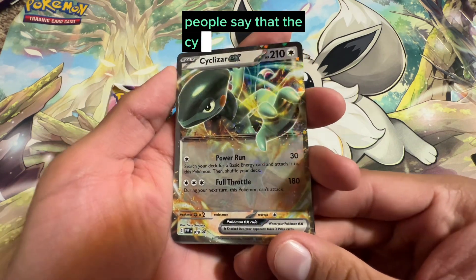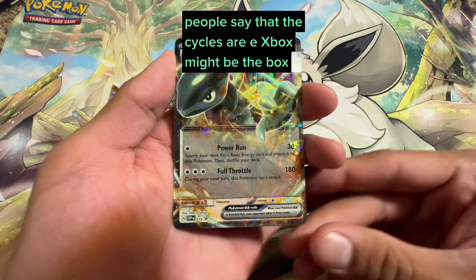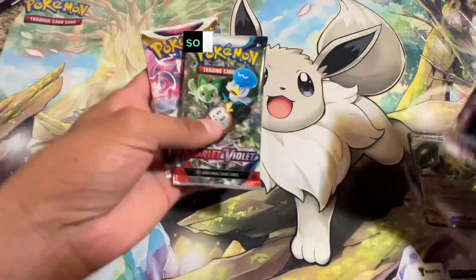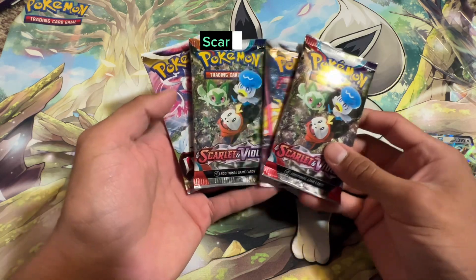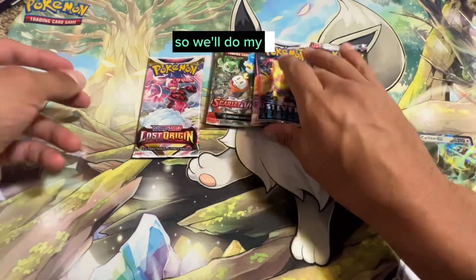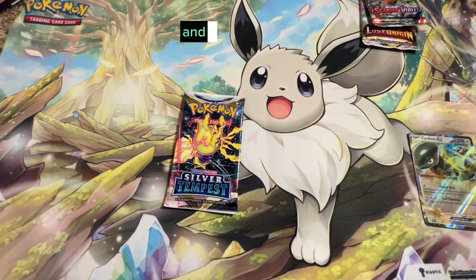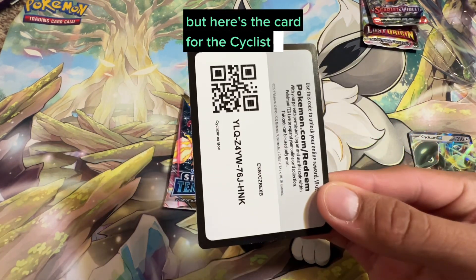People say the Cyclozar EX box might be a deck you want to get, but I'm not that good at building decks yet. You get four packs: Silver Tempest, Scarlet Violet, Scarlet Violet, and Lost Origins. Setting those to the side — and here's the card for the Cyclozar EX box — let's get to it.